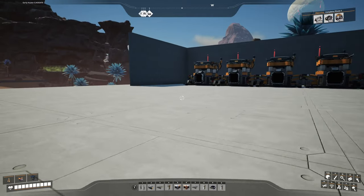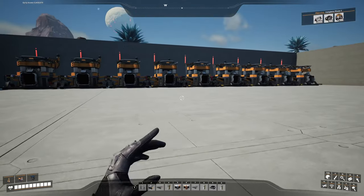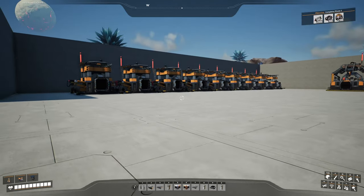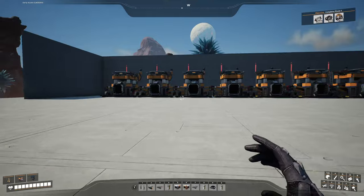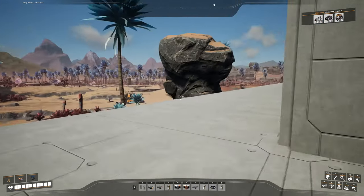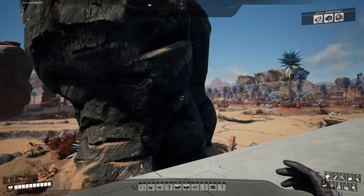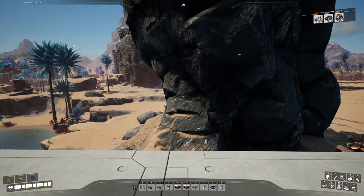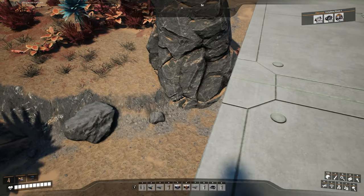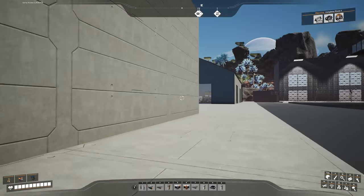So what I'm thinking is, these nine constructors here are going to make the beams, then up top we'll have five constructors making screws. And what is needed will go over here, in two floors, with an assembler on each floor, making the reinforced iron plate, or the bolted iron plate. It'll kind of be an L-shaped building, where we'll have a little plaza out here in front. We don't have much space to expand this way — actually, we don't have any — because we have this thing standing here, which I don't necessarily want inside our building.